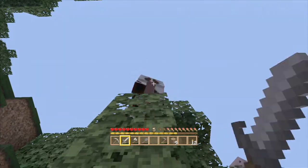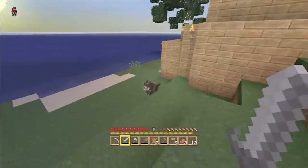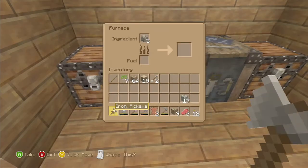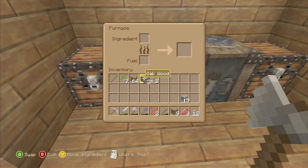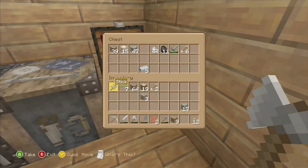Let's kill this cow and get some food, hopefully enough. Three pieces, okay. So let's cook this food up. I've got some iron in here. Don't need to smelt it just yet.